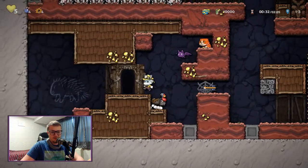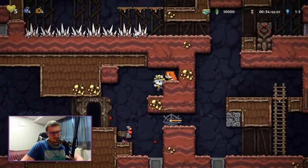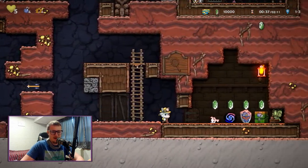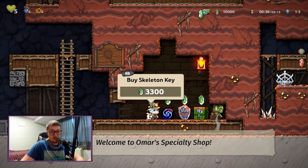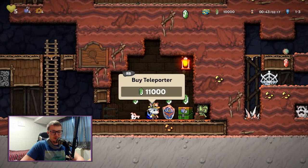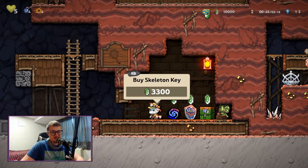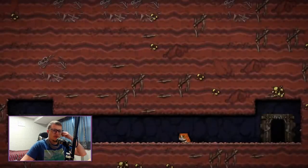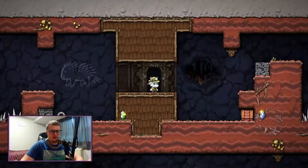That could have been really bad if there wasn't anything in that jar. The Skeleton Key is pretty dope, and so are Bombs, but I can't afford them. Teleporter? I can't afford that either. We'll go Skeleton Key for now, because that's actually gonna be pretty helpful if we get to Von Horsing. I'm okay with the Skeleton Key right now.